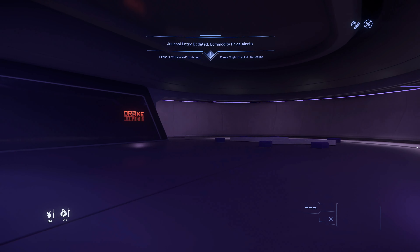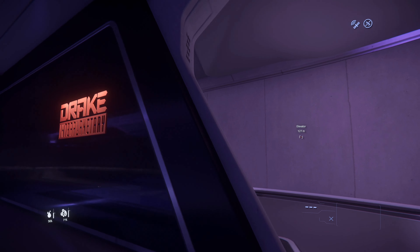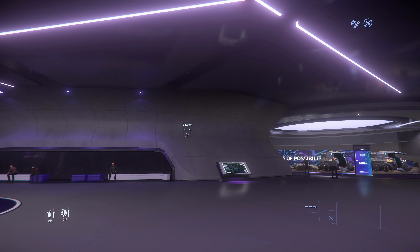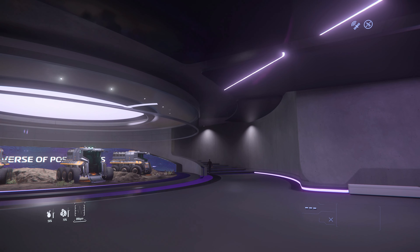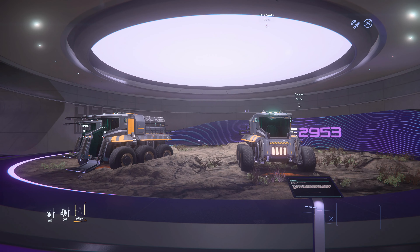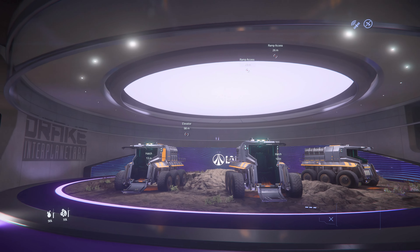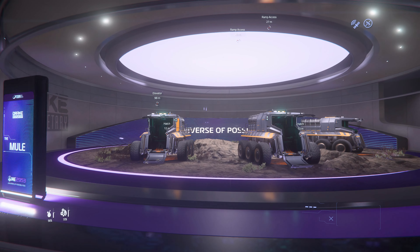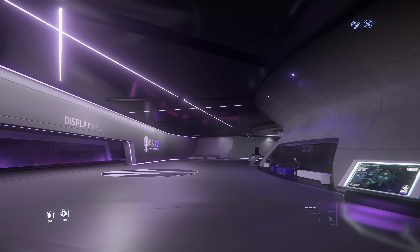Anyway, let's continue on and go see what else Drake has to offer. The Vulture is on sale at the moment, reduced from 175 to 150. So we're gonna start off downstairs here - we've got a couple of Mules, little one-SCU cargo carriers. I've got two of them myself in my hangar in preparation for when they bring in the self-load cargo changes.